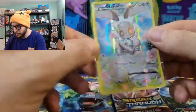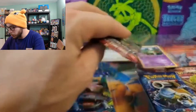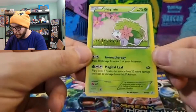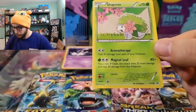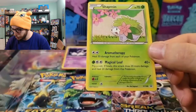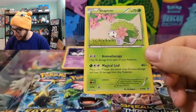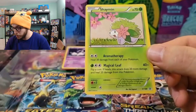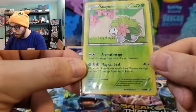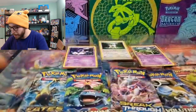It does have a little bit of a bend to it, but it's probably been sitting in this box for years. Our mystery pack was a Breakthrough — nice! And there's the Shaymin. Aromatherapy: heal 30 damage from each of your Pokémon, and Magical Leaf: flip a coin, if heads this attack does 20 more damage and heal 20 damage from this Pokémon. Not really a playable card but still a really cool promo to have in a collection.